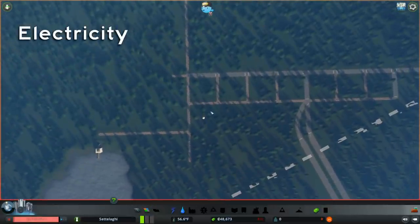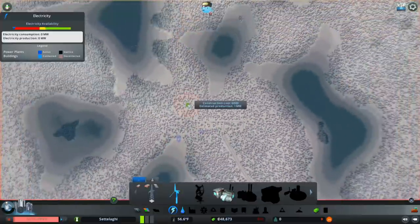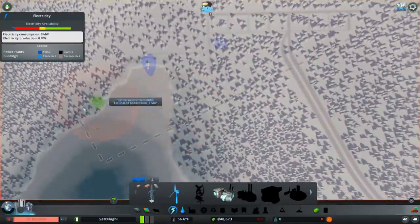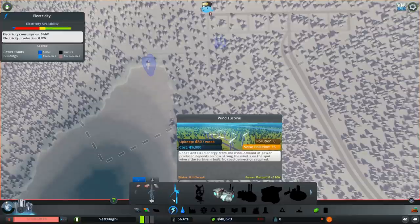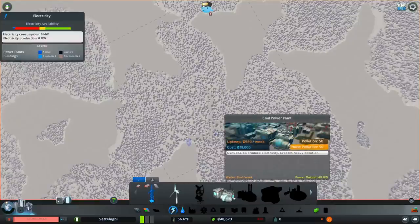Now for our last basic service: electricity. Our only options at the start are a wind turbine or a coal power plant. I usually favor wind turbines — we can build three for the price of one coal plant, they don't pollute, and they're super cheap to maintain. But on this map we have very few places with much wind on land. The windiest spot gives at most five or six megawatts; closer to the city, only three or four. Unless we get at least six megawatts from wind turbines, electricity generated is actually more expensive per megawatt in upkeep than coal power, and costs more than twice as much to build. When we add in the cost of power lines to reach six megawatts, plus the risk of having no wind some days, the pollution from dependable coal seems pretty tolerable.